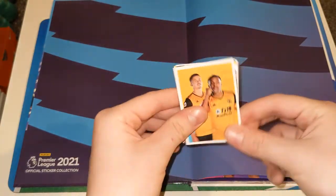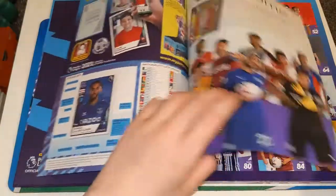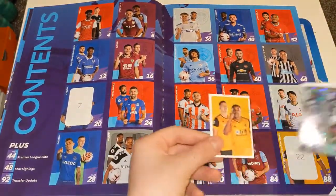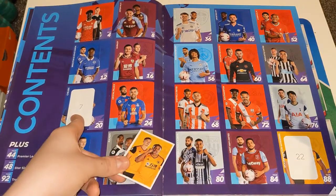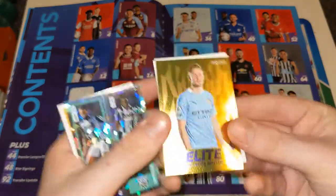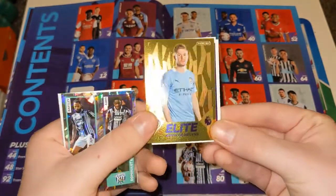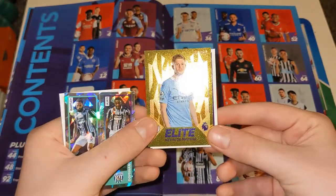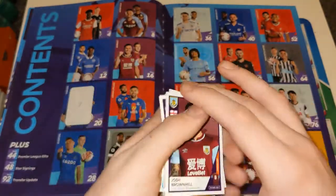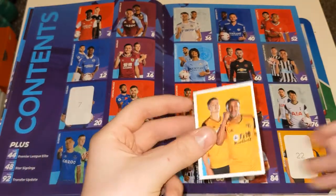Hopefully we can get that over elite. We actually need one for that page. We have the Wolves table of contents — is that a need? Let's have a look — yes, it's a need! That's brilliant. We only need one more of these stickers to complete the table of contents page. We do have the West Brom duo. And we have — lovely — Kevin De Bruyne elite! Unfortunately he is a swap, but it looks absolutely fantastic. We've also got Gary Cahill and Josh Brownhill, former Barnsley player.